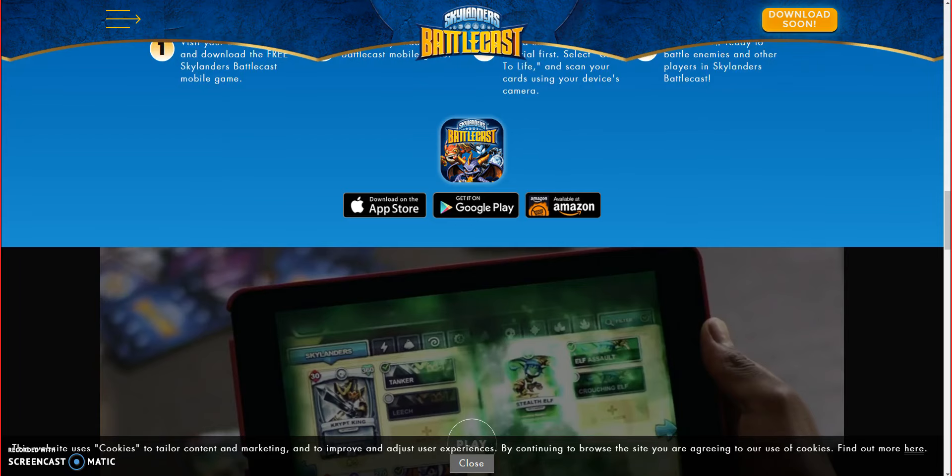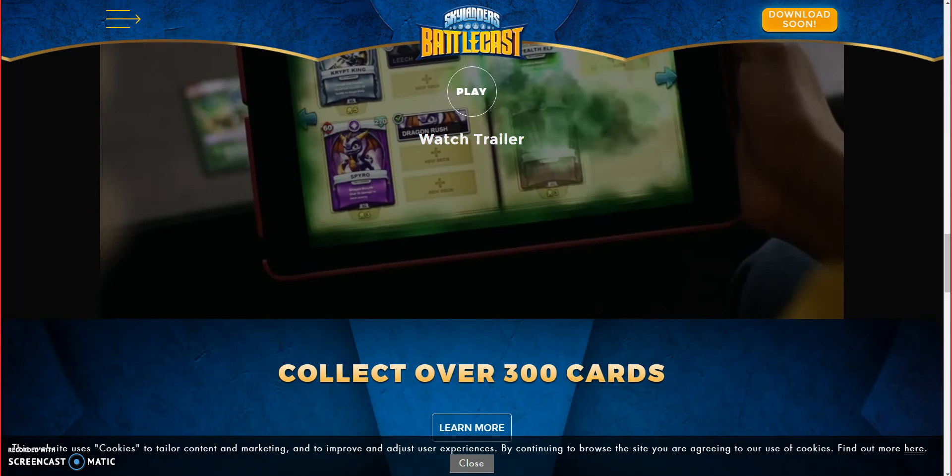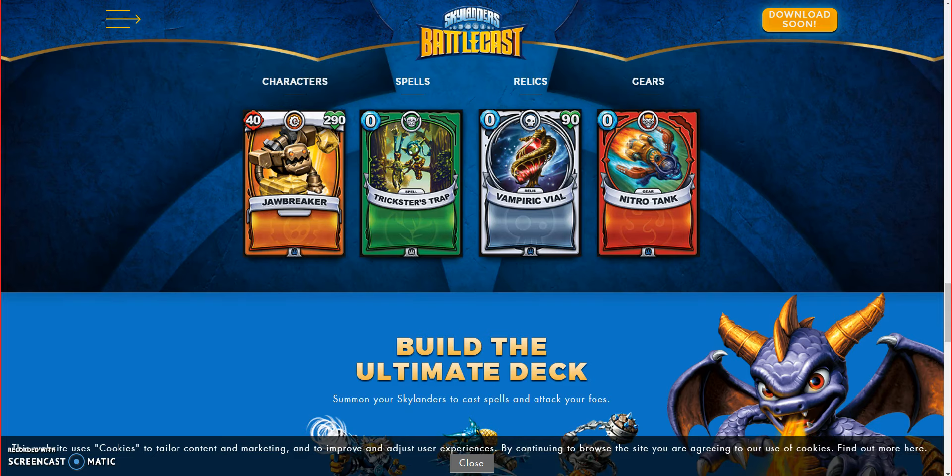There's a few different types of cards. There's a character card, a spell card, a willix card, and a gear card — which I don't know what those ones do. I guess they're power-ups, and then you've got an actual character spell they can do, and a character.